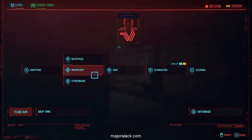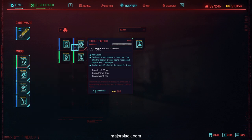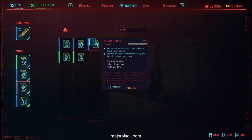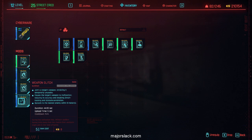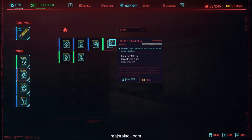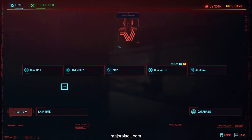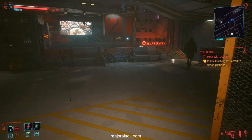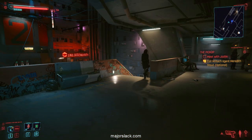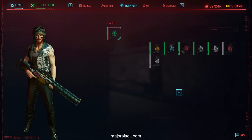Next, the Maelstroms are weak to shock damage, so make sure you've got the right Quick Hacks loaded up. Definitely have Short Circuit loaded up. Let's replace Contagion, and Reboot Optics is going to be very useful — so replace Overheat with Reboot Optics. We won't be able to use Synapse Burnout throughout the entire mission even though we're going to get that Quick Hack. Anything else? Grenades.